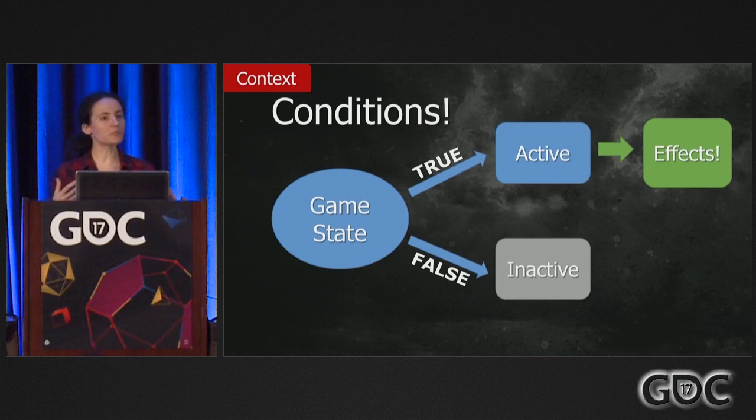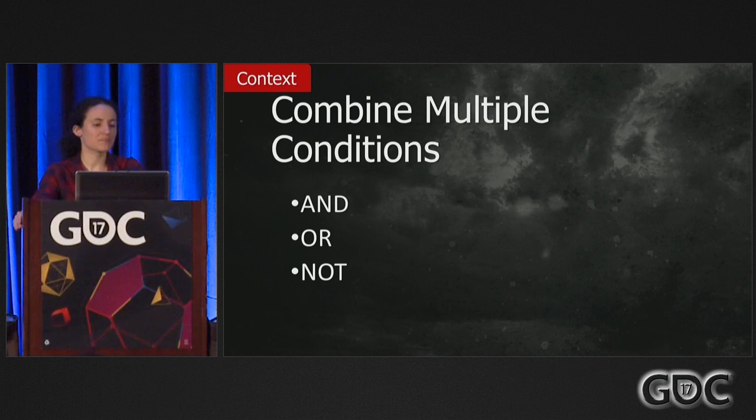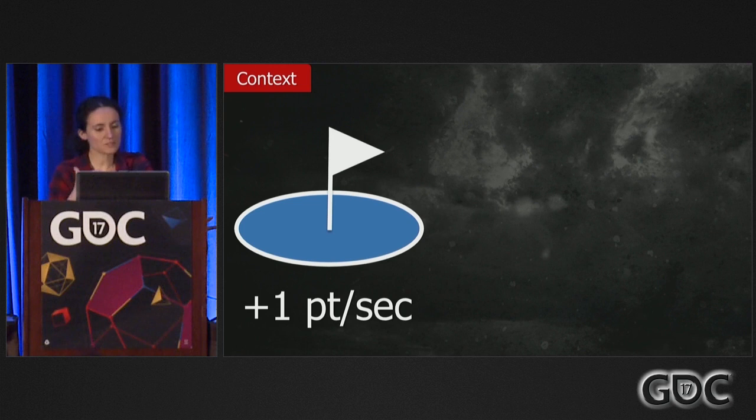Duration is a very simple concept but it's very powerful, because many of our effects are temporary. Changing their duration can drastically impact the gameplay — for example, the length of a stun is the difference between life and death. The second part of context is conditions: we're able to attach conditions to our modifiers, and those conditions are able to have checks on the game state.